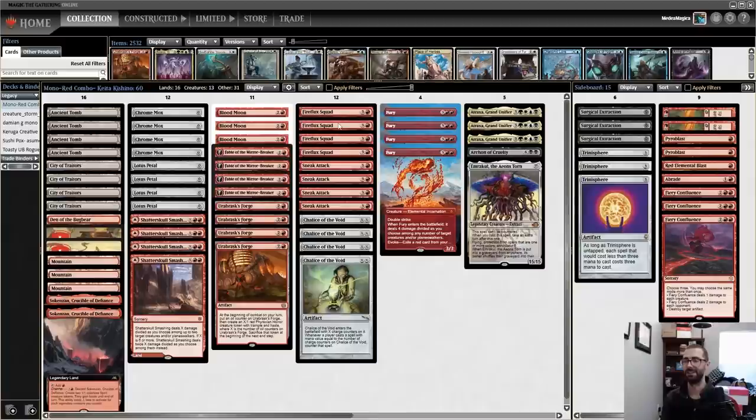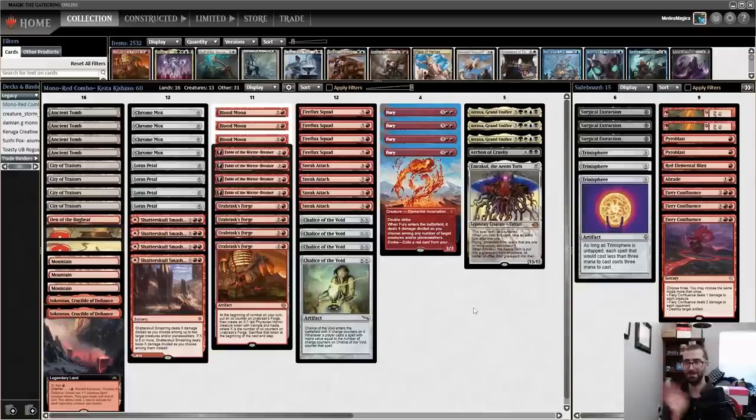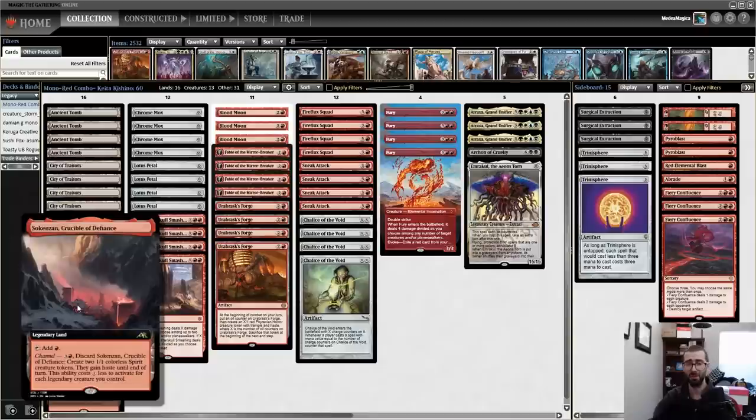We can get a Fireflux Squad and a Fury, wipe out the opponent's board, attack with both, trigger Fireflux Squad, change the Fury into something else — maybe wiping out more creatures or putting an Atraxa into play. Whatever we put in with Fireflux Squad doesn't have that same sacrifice restriction that the creature from Sneak Attack would have. So we can do some very wild things very quickly.